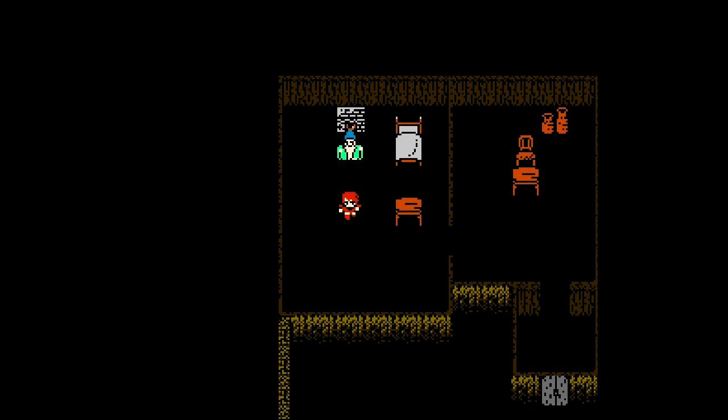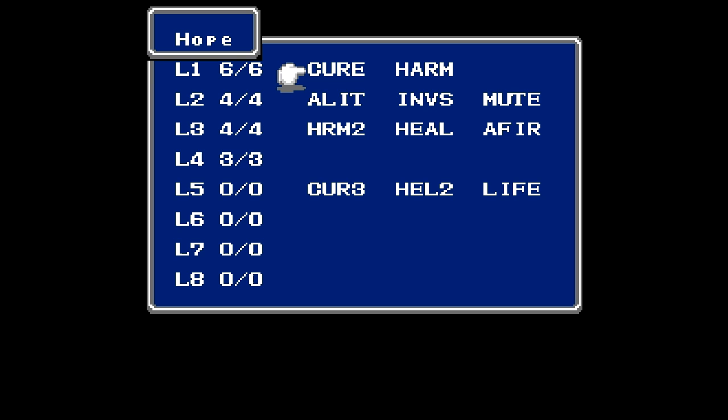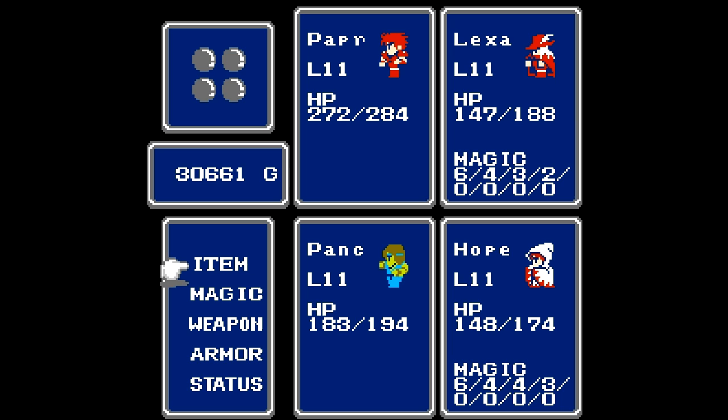And that pretty much means we have to go all the way back down the Earth Cave. And not only that, there's actually a lot more to it that we haven't gone through yet. So at this point, you definitely want to make sure you have updated equipment and magic spells. I know I'm missing some level four spells for Lexa as well as for Hope — they're not the greatest of spells, but I do want to pick them up just to round out my spell list. I am going to go and grind some gold and pick up at least one steel armor for Paper, and try to get up to about level 13 or so.